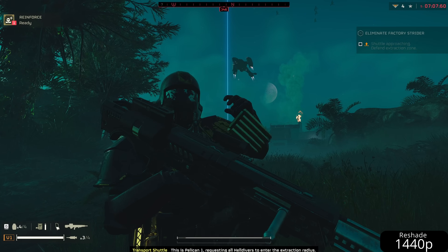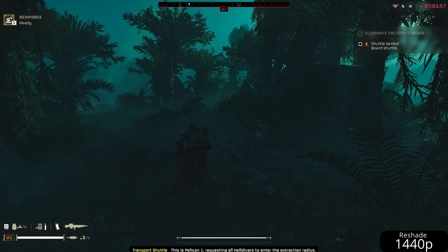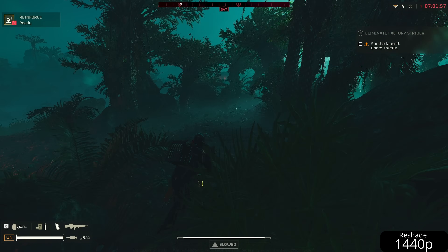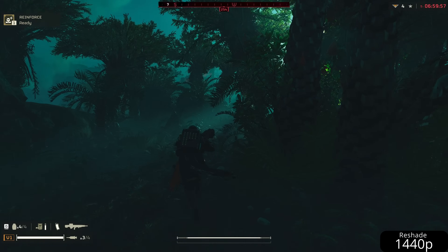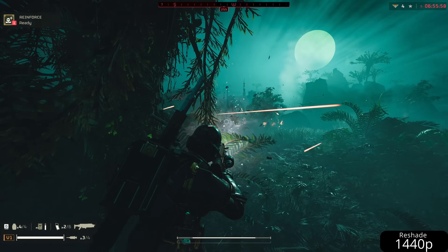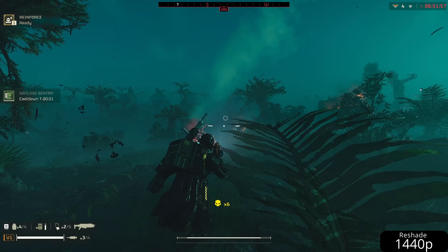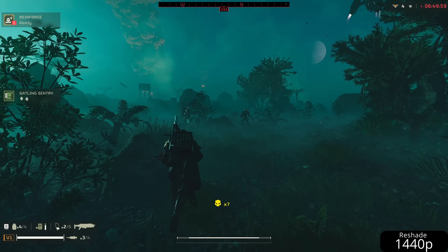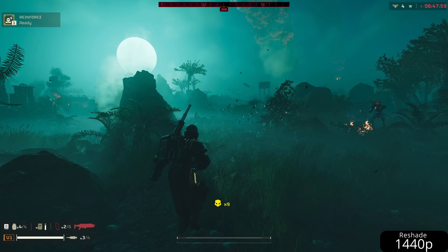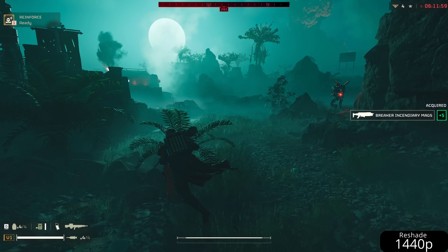Instead, keep it on native and select a lower resolution like 1080p. If you have a 1080p monitor then select 900p. Remember, Reshade is running on top of the game so SMAA and CAS are still resolving to your monitor's native resolution. This is how we get a similar result to FSR, and what's great is Reshade has a very minuscule impact on performance.